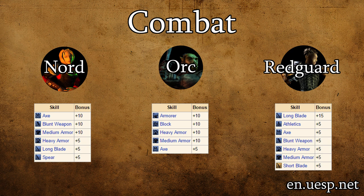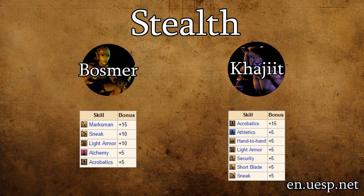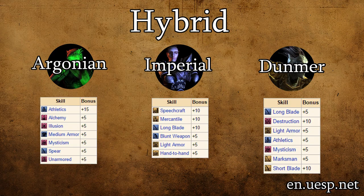Let's look at what each race is best suited for based on their skill bonuses and starting attributes. When it comes to combat, Nords, Orcs, and Redguards excel the most. When it comes to magic, Altmer and Bretons. For stealth, Bosmer and Khajiit. The three remaining races — Argonian, Imperial, and Dunmer — are more balanced. While any race can excel in any area you want with time and equipment, these three have the easiest time with more than one specialization.